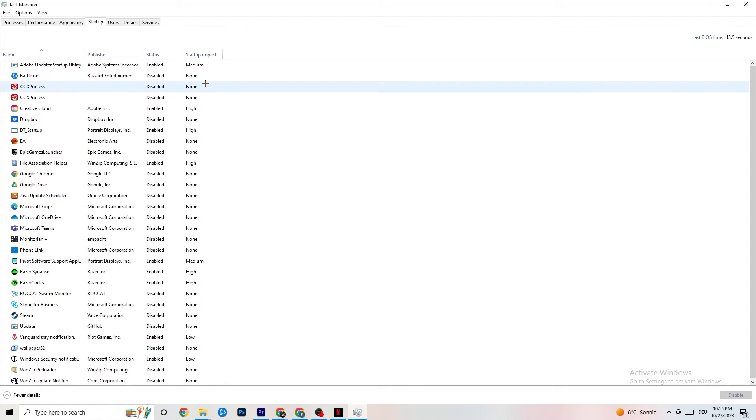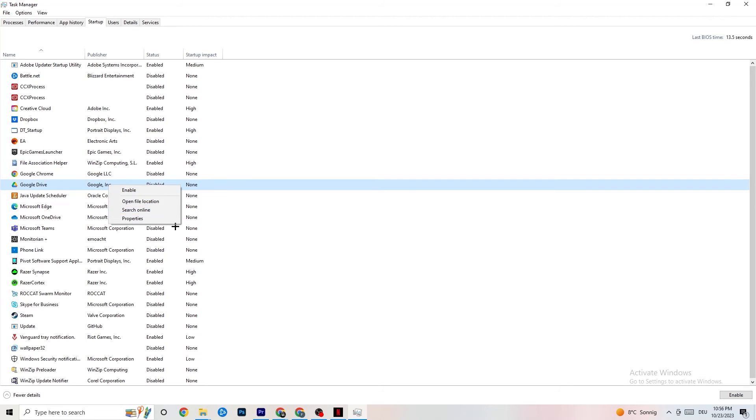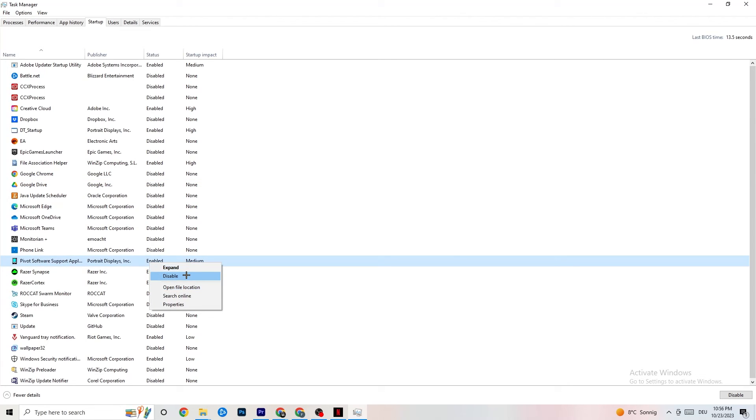Click on the Startup tab. When your PC starts, many apps start by themselves in the background — you don't want that because it reduces performance. Right-click every app you don't want running in the background and click Disable. Do this for every app you can remove from startup to reduce your CPU and GPU usage. Afterwards you can close Task Manager.